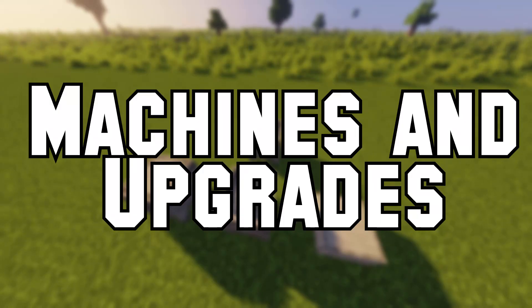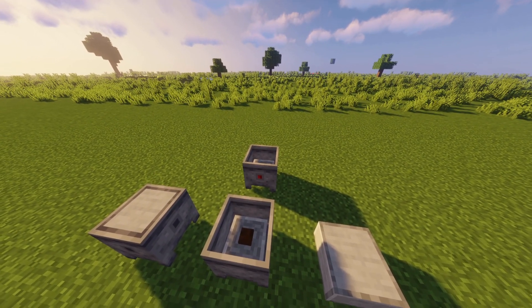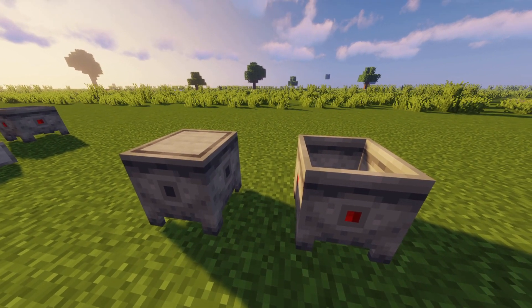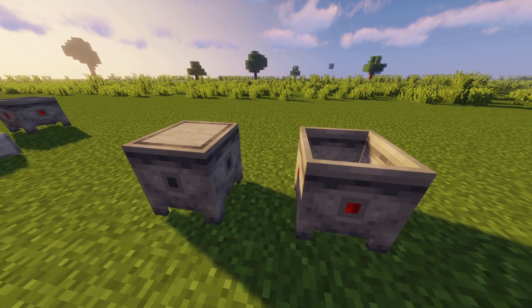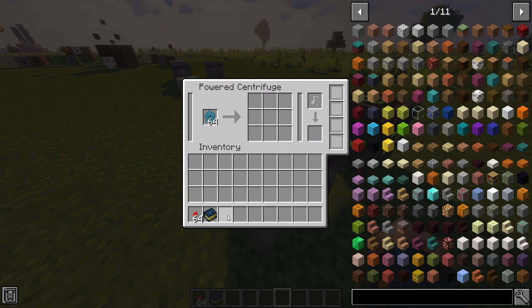Machines and upgrades. Before we talk about wild bees, which you can now breed because you have the solitary bees, we need to take a look at the machines, because wild bees produce material combs. Actually there's only one machine that you need right now — in total there are three, but what you always need is a centrifuge. The centrifuge is used to collect materials from combs. The powered version uses RF energy but is three times faster.